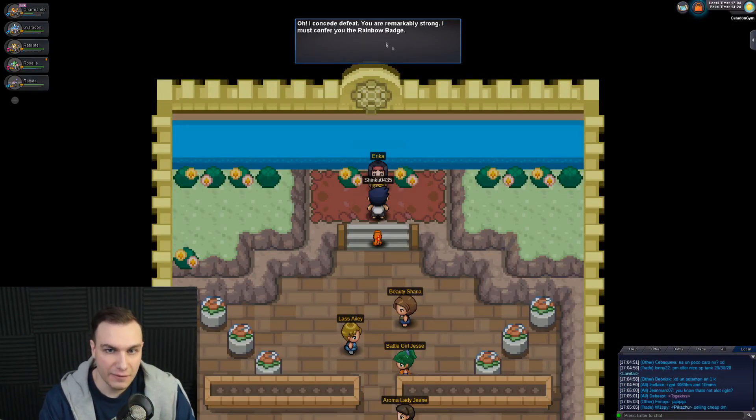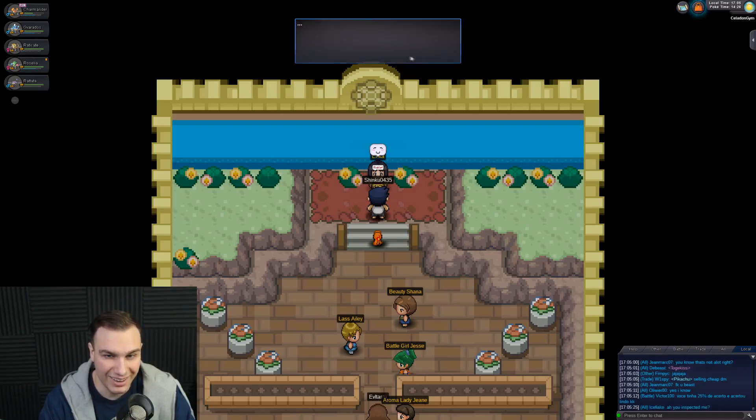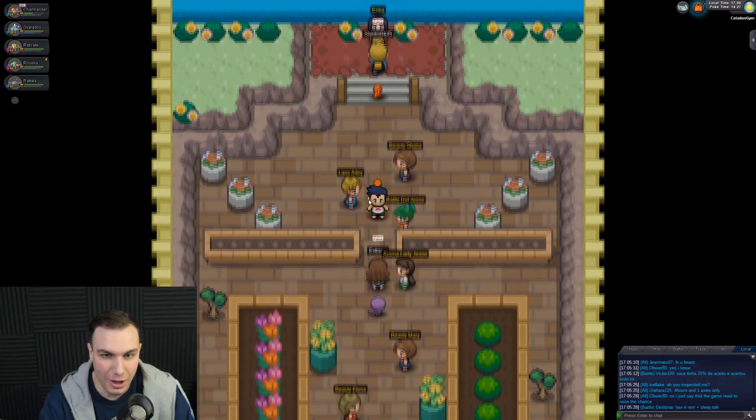Erika concedes defeat: 'You are remarkably strong, and I must confer you the Rainbow Badge.' We received the Rainbow Badge! She says we're halfway through the challenge, and the next Gym Leader will be even stronger. Head to Fuchsia City if we're up to the challenge. She also mentions there's some crisis happening in Lavender Town — she dozes off again, so she's no help.